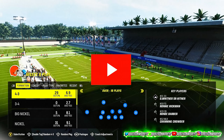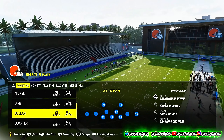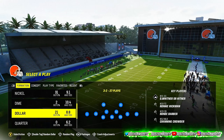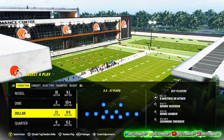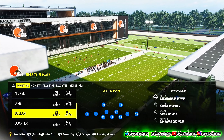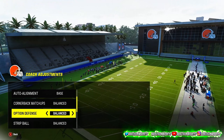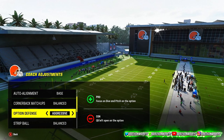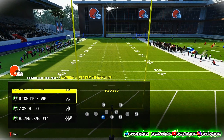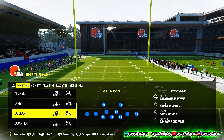We are in the Multiple D defensive playbook — it's not Kansas City, but you can find it in Multiple D. It has a formation called Dollar 3-2. Now this is very key: you want to go ahead and go to your coach adjustments. You want to have this on off-base, and then you want to have this on aggressive.